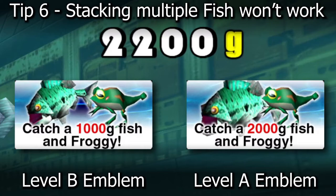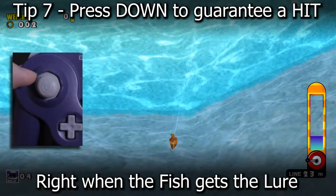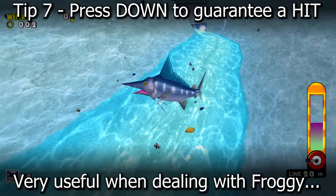Tip seven: when catching the fish or Froggy, press down on your controller right as they grab the lure. Just wait for the fish to grab the lure and immediately press down. If you do this correctly, this will make sure that you get the hit every single time. Without this tip, it's basically a guessing game, making it much more frustrating and tedious than it has to be.